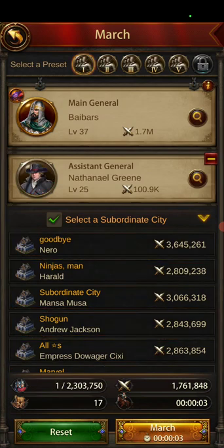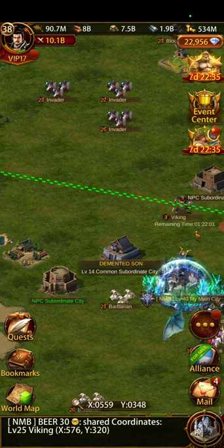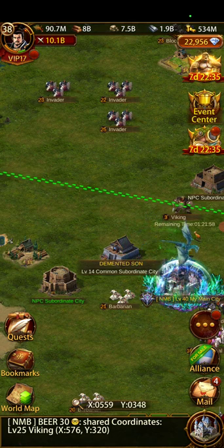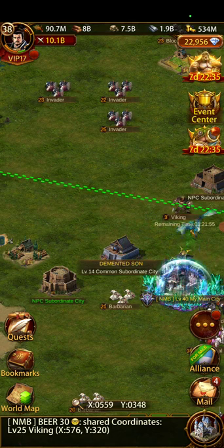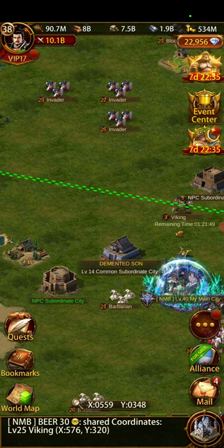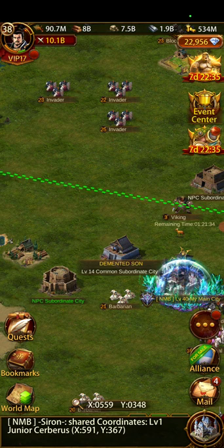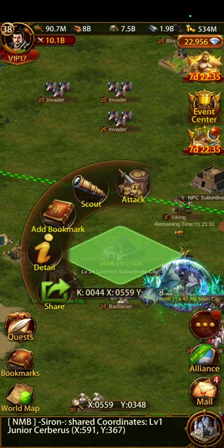Once you reach that point, just hit your preset and march as many times as you have marches, as fast as you can. I can take a subordinate city in about 30 seconds because I send six marches at it, then another four to six marches, and then it's mine. It's basically just as quick as you can send. You don't even need to send a general — once the troops are cleared, nothing is fighting yours, so you can just send one troop.